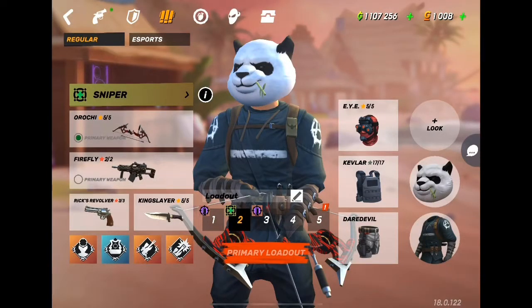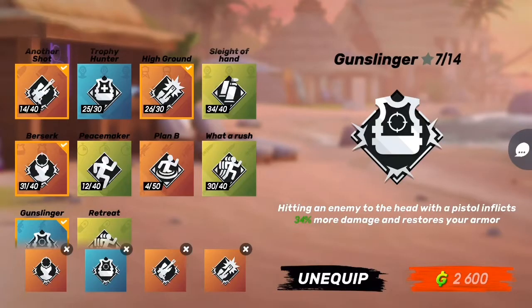What's up guys, Sherry here. I'm going to be showing you how to use the new bow. These are the best loadout and perks that I've found so far. Gunslinger is huge — it helps your pistol just destroy people.